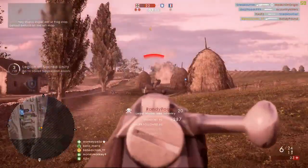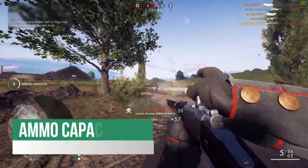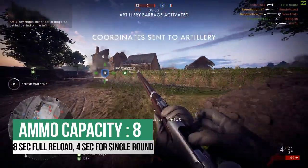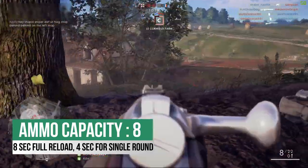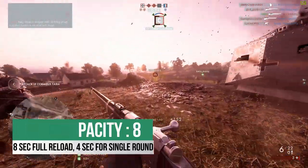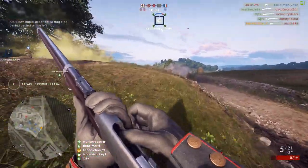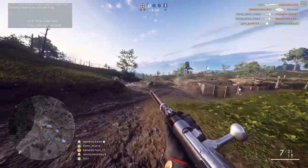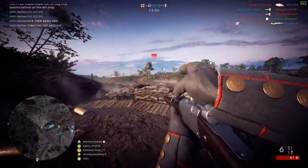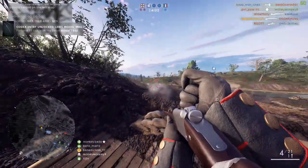You have to predict your rounds going a lot slower than they usually would. The ammo capacity is eight rounds. The only real downside I found with this gun is the ridiculously slow reload speed — it takes about eight seconds for a full reload when you're entirely out of ammo. If you need to reload one or two rounds it's about four to four and a half seconds. Eight seconds for a full reload is probably one of the slowest in the game so far.